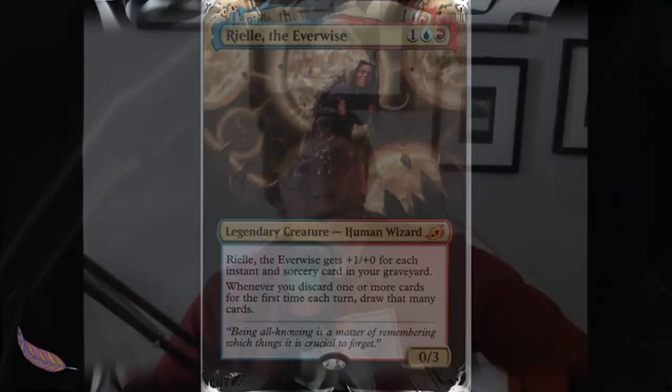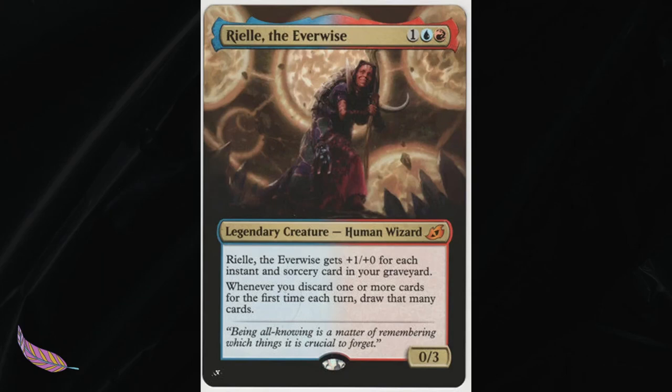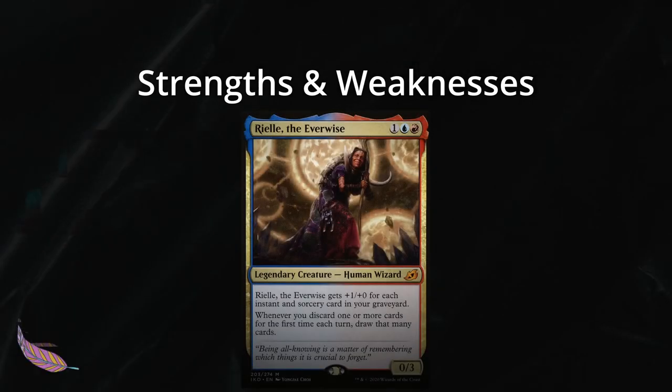Hey and welcome to another Crypt Expires deck tech. Today I will be talking about Riel the Everwise. Riel the Everwise is a human wizard — Riel gets +1/+0 for each instant or sorcery card in your graveyard, and whenever you discard one or more cards for the first time each turn, draw that many cards. We will be talking pros, cons, and how to maximize Riel's ability to draw massive amounts of cards.